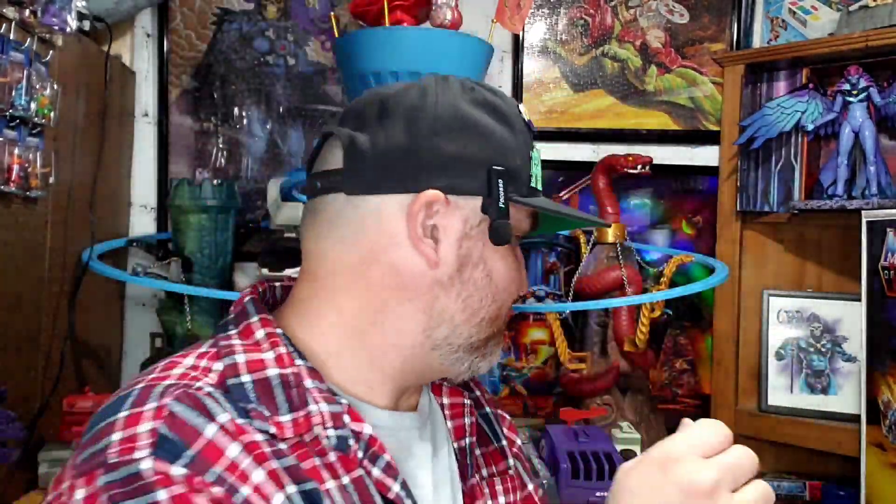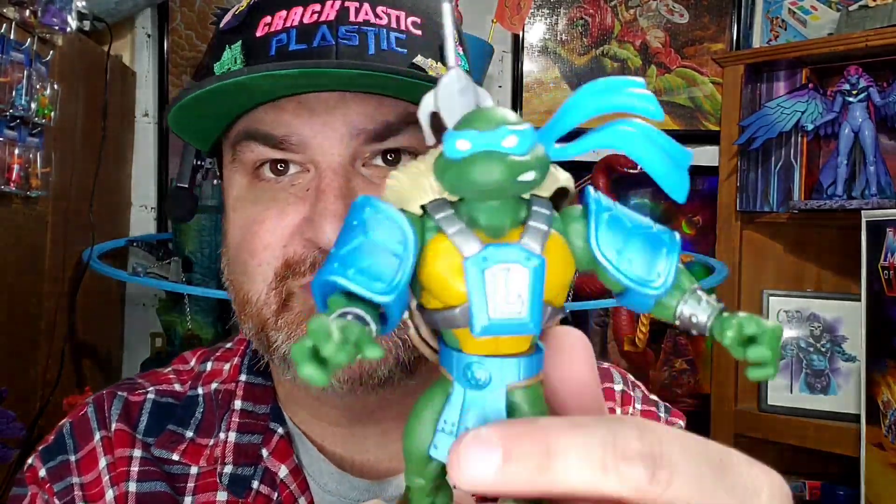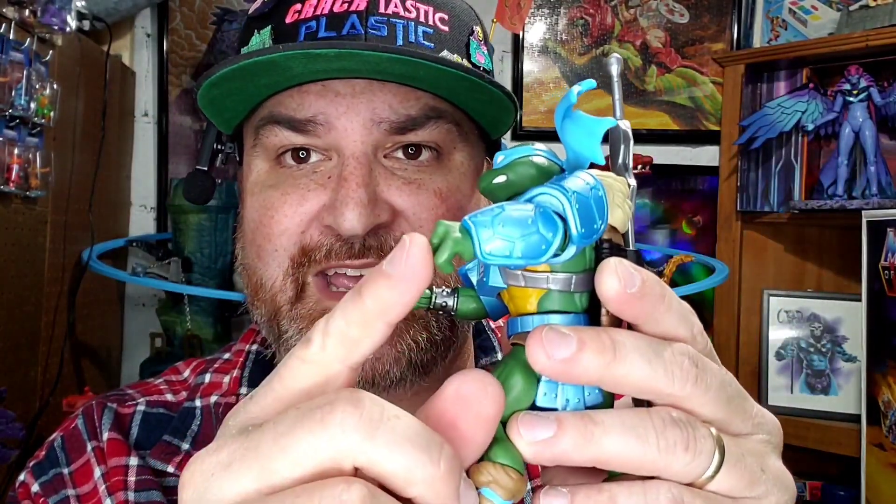It looks like you can put his sword there. If you put it in the power katana version, you can possibly get it back in there — that's cool. It looks very cool. Really digging these crossover Ninja Turtles. I just put the arm armor piece on his arm — had to take off his hand and attach it there — so it gives him an extra layer of protection. Looks very cool.